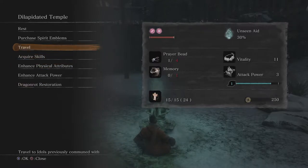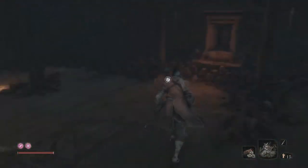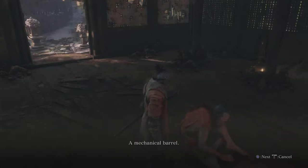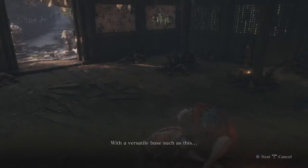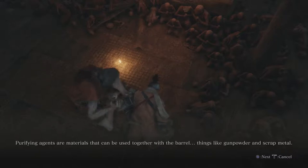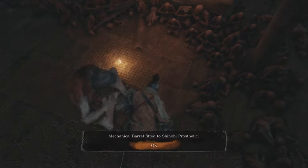Let's talk to the sculptor — maybe he can do more now that he's been cured. He says we've acquired something quite interesting: a mechanical barrel. With this versatile base, he can use various purifying agents to further hone that fang — things like gunpowder and scrap metal. So if we find something of that sort, we should bring it his way. The upgrade tree is unlocked because of the mechanical barrel.